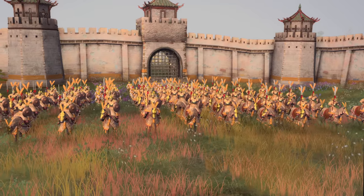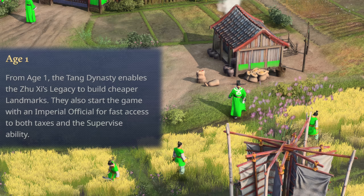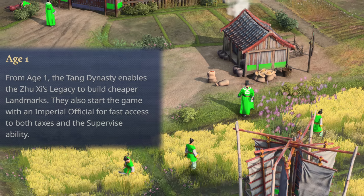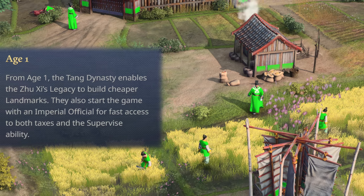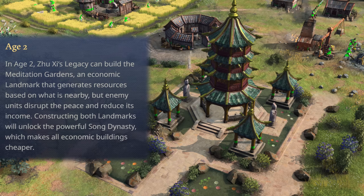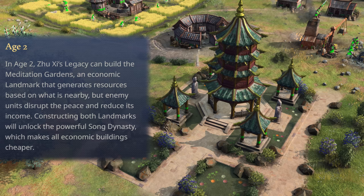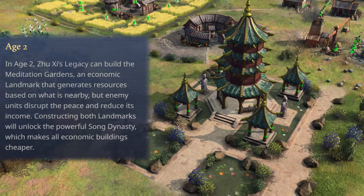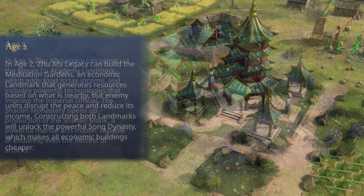Let's look into all four ages. From Age 1, the Tang Dynasty enables Zhu Xi's Legacy to build cheaper landmarks. They also start the game with an imperial official for fast access to both taxes and the supervisability. In Age 2, Zhu Xi's Legacy can build the Meditation Gardens, an economic landmark that generates resources based on what is nearby, but enemy units can disrupt the peace and reduce its income. Constructing both landmarks will unlock the powerful Song Dynasty, which makes all economic buildings cheaper.